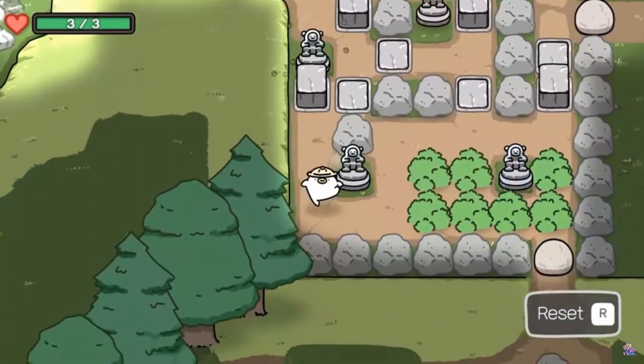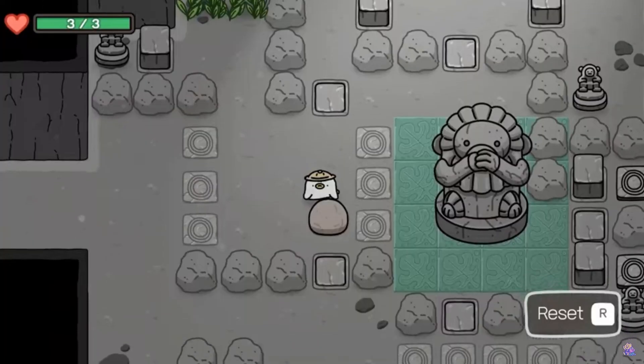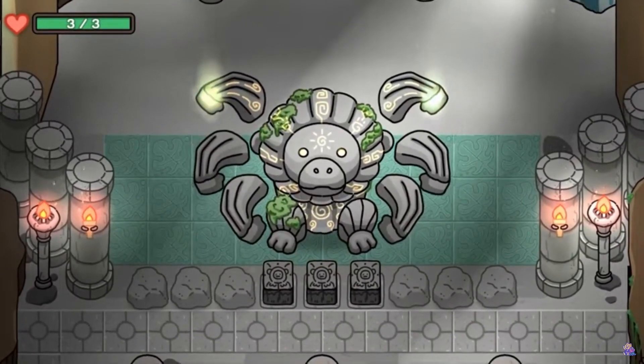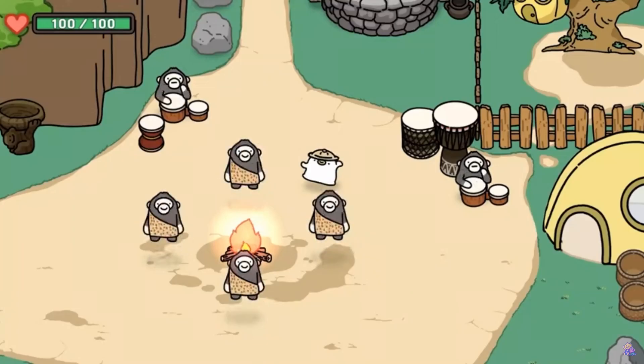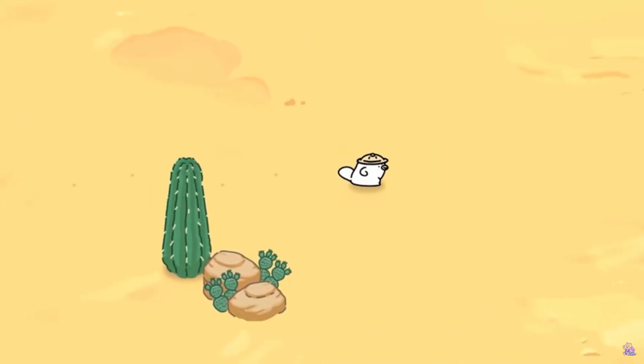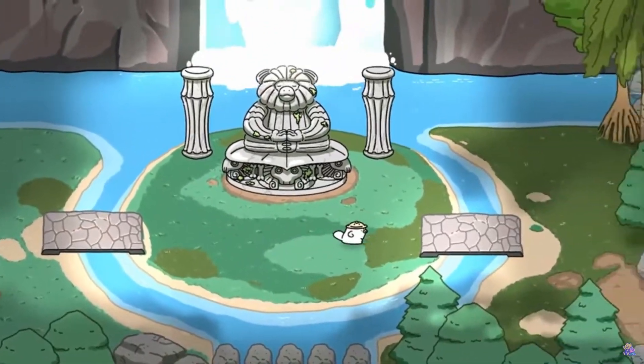Ogu and the Secret Forest released in Early Access on March 23rd. Ogu falls into a secret monkey world and vows to save them. This game combines the expected puzzle dungeons with cozy elements like fishing, bug-catching, and decorating. Pick up this very positive rated game on Steam for just $18.